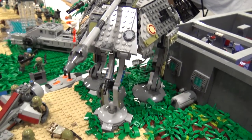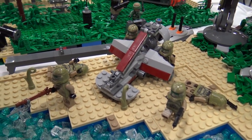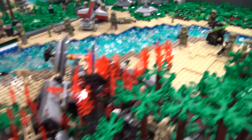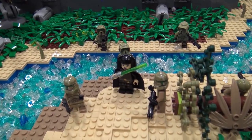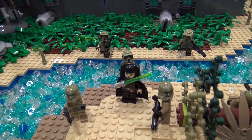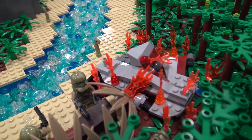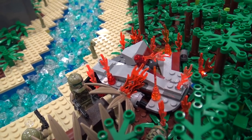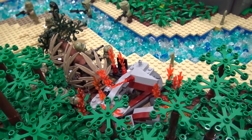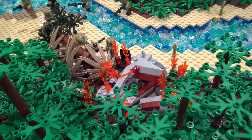Then you have a little clone troop squadron attacking this wrecked Corporate Alliance tank here - lots of fire. And then Luminara is leading another troop of clone troopers across the water and attacking the droid area. And then they have a wrecked swamp speeder and an area where the clones are hiding behind a fallen tree to take cover from the droids who are attacking.